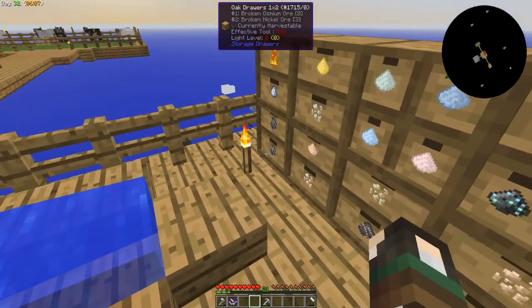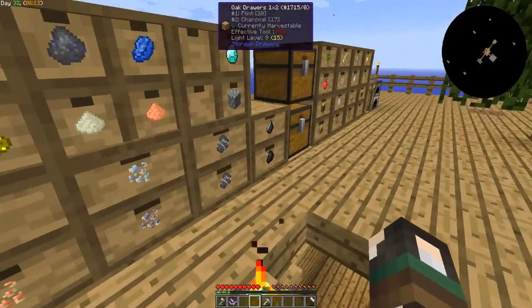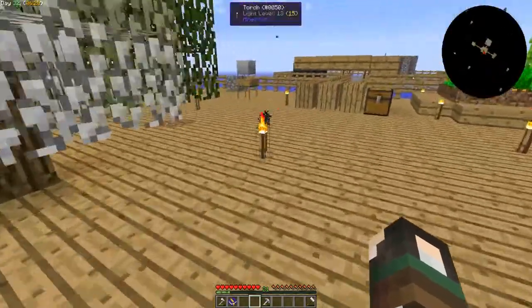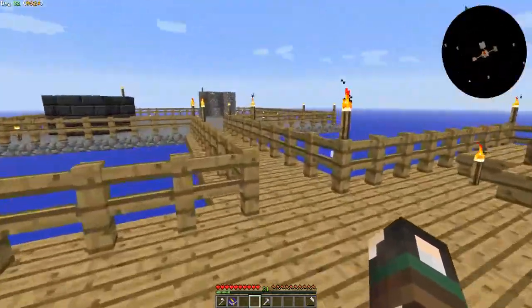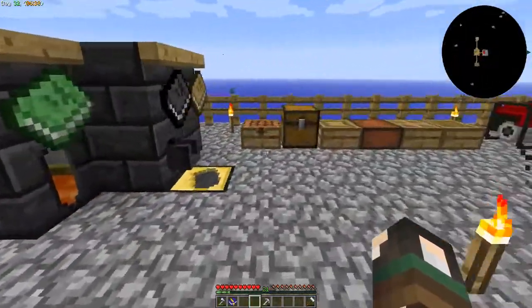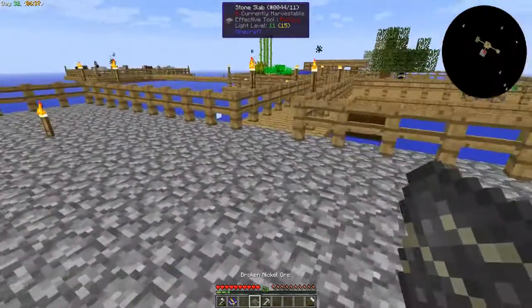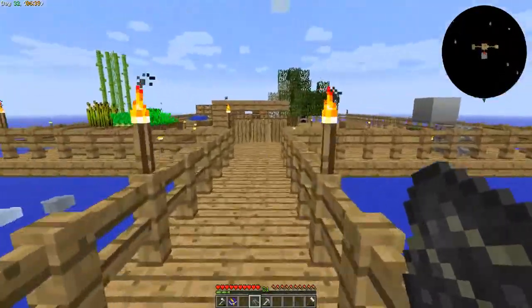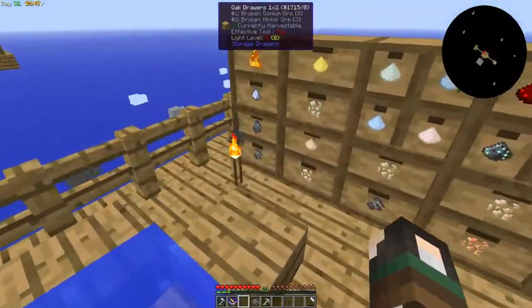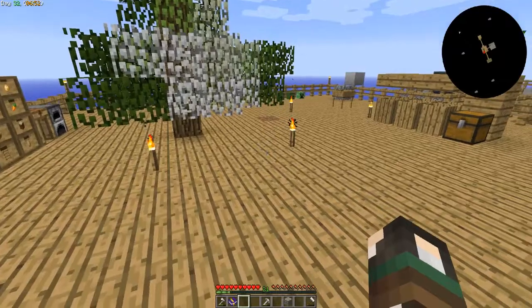Oh - one and three. Well that's not enough. Let's see what we left in this chest. Oh there's another nickel - which means we have four! Yes, awesome! This is exactly what we needed.